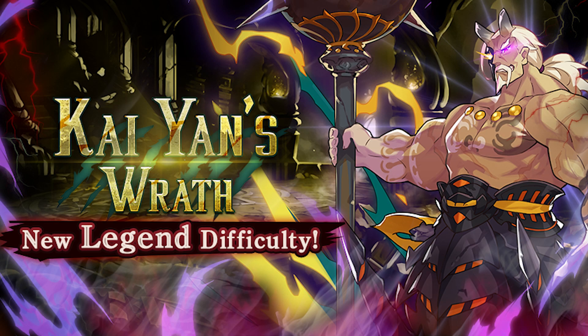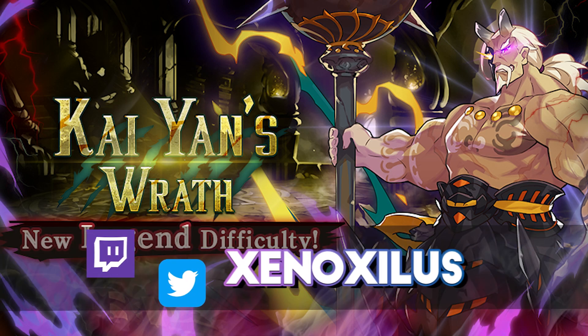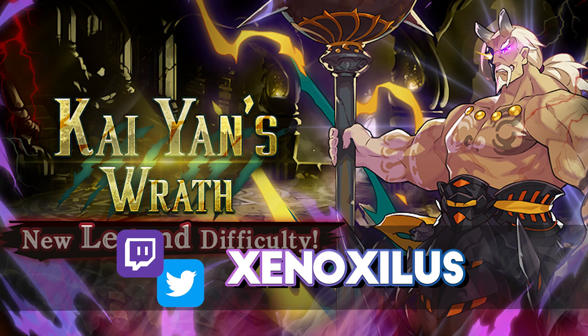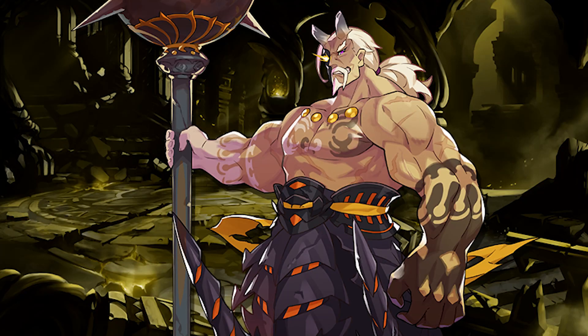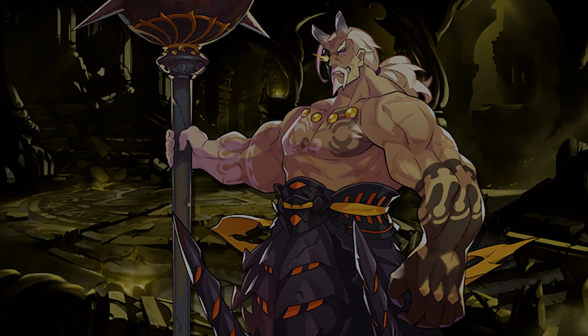Welcome to the video guide for Kayan's Wrath Legend, a new Agato Uprising boss fight difficulty released as part of patch 2.4 of Dragalia Lost. The second of the Legend difficulty Agato fights to be released, Legend difficulty fights are proving to be a challenge. Even with the best weapons and facilities, you should expect this to be punishing and unforgiving. My name is Xenozilis, and let's get straight to it. Much like Legend Volk, Legend Kayan follows the structure of the Expert fight more closely than Master, but we'll go over the changes that make this fight deserving of the Legend title.